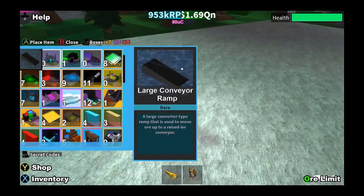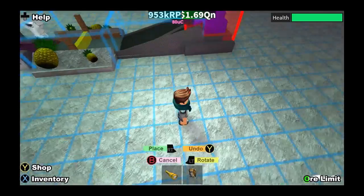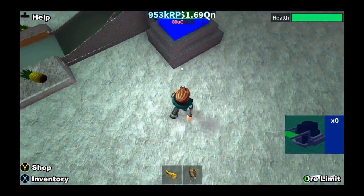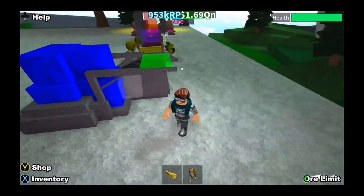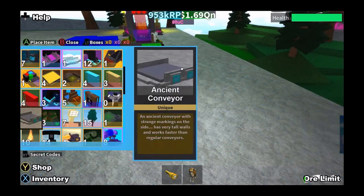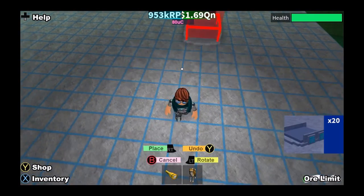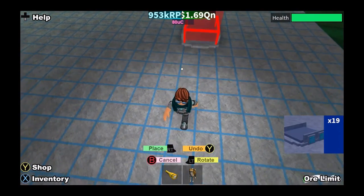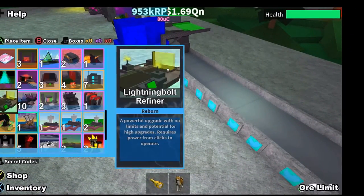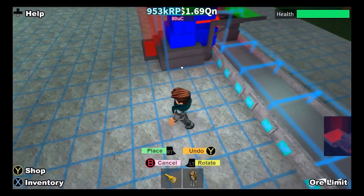Then place your large conveyor wrap, and then put your ore applicator — make sure it's close, make sure it looks like this. Now place your orbital operators right here — all three of them.